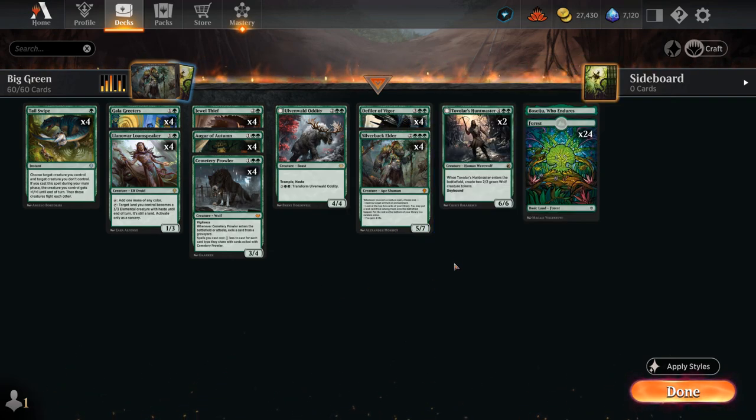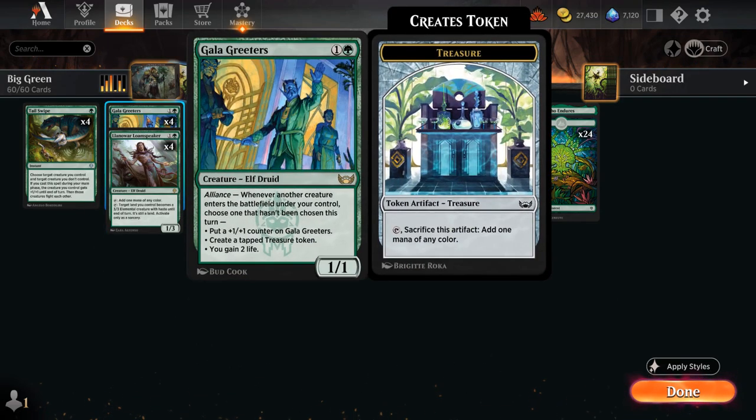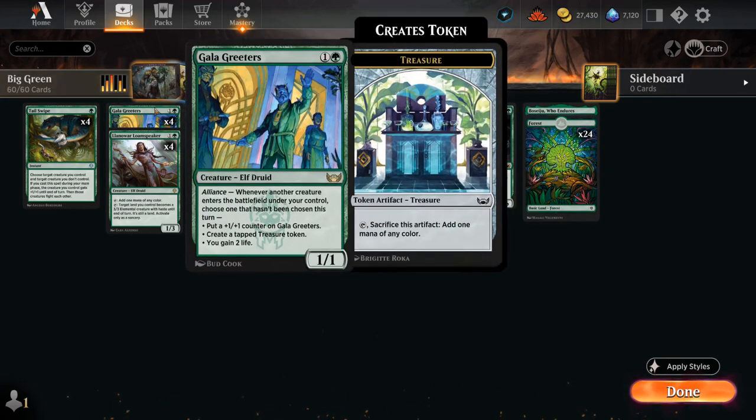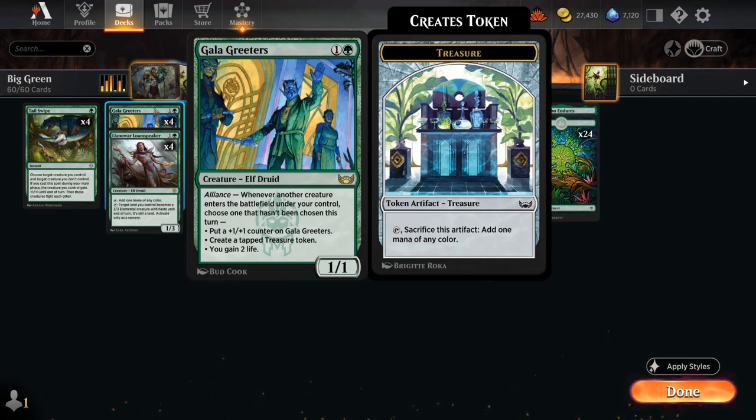To help us ramp into our various five mana creatures, we can rely on Gala Greeters — with Alliance, whenever another creature enters the battlefield under our control, we can choose one mode that hasn't been chosen between making a tapped Treasure, gaining two life, or getting a +1/+1 counter. We're typically interested in making Treasure tokens early, and maybe gaining life to offset the life loss from Defiler of Vigor, which also counters a Sheoldred slowly draining us for two every turn.